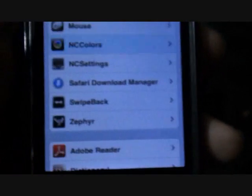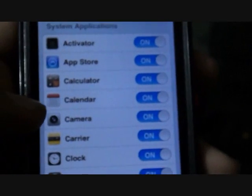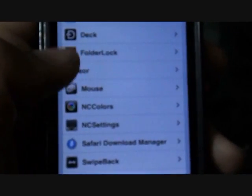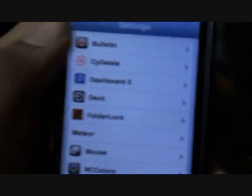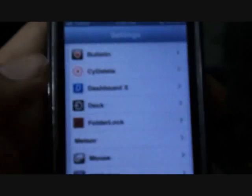My third tweak is Swipe Back. What it simply does is that you can swipe back by doing this. We cannot go further — I don't think we can swipe forward, but we can swipe back for sure. Here we go, so you don't have to click the back button — you can just swipe back.